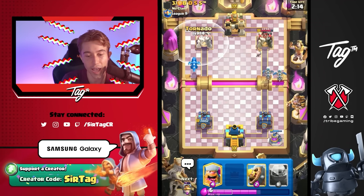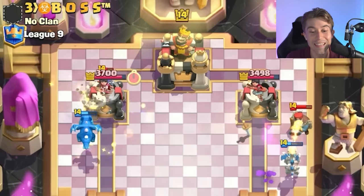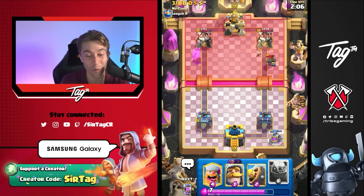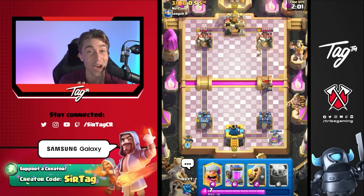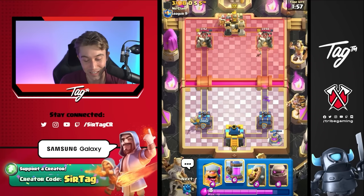So we're just going to pre-Tornado whatever he decides to drop. We made him mess up! Those type of plays are really important — if you can't make those predictions, you're going to give your opponent a free King Tower activation, and then if they've got a really defensive deck like this Royal Giant deck, you're probably going to lose the game. Just something to consider.